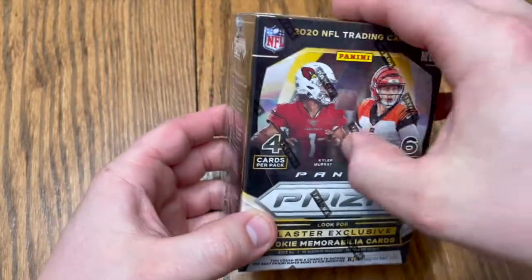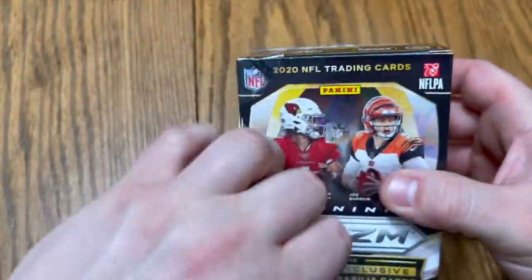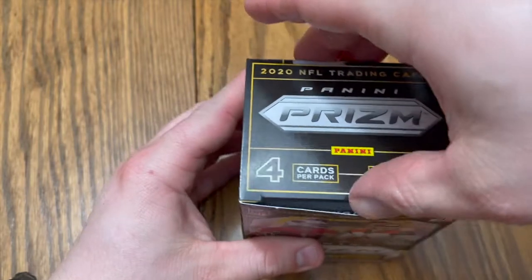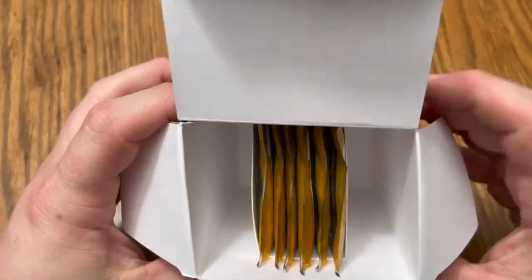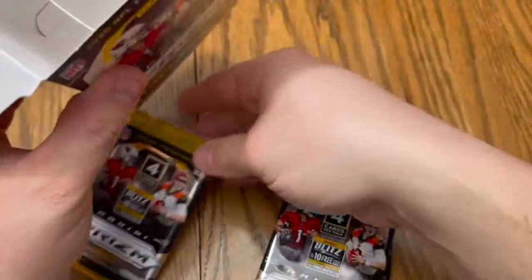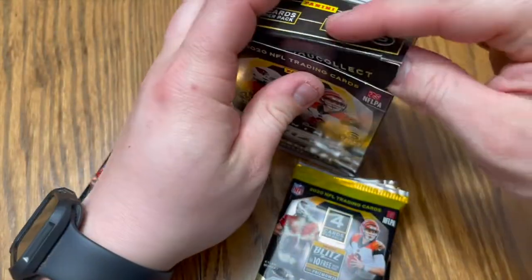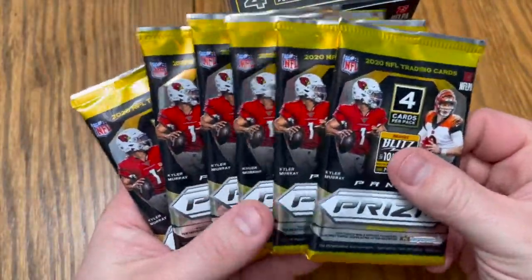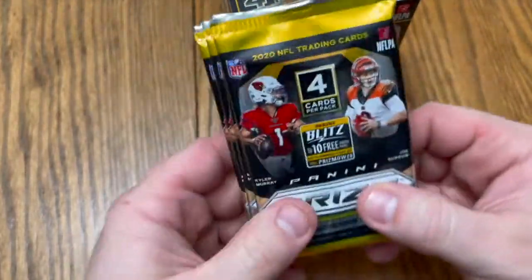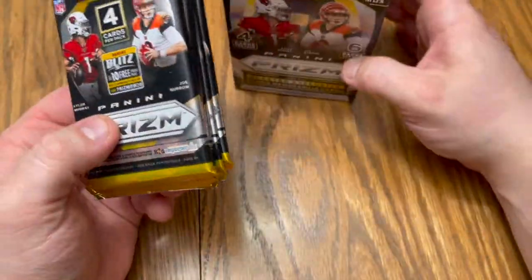Slice them and dice them — another perfect cut. All right, nice! Open — look at those bad boys. That one must have been heavy. Must be something good in there. All right, let's see what the packs look like. We will start this opening. You got six packs, four cards per pack. Let's get this going.